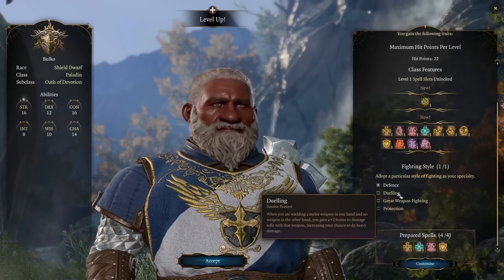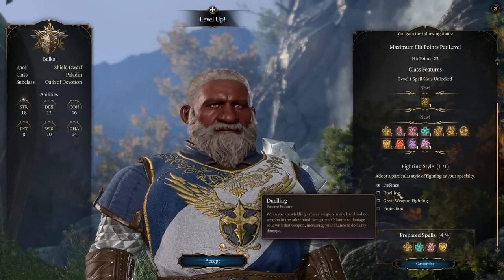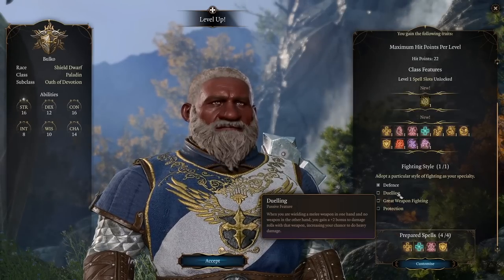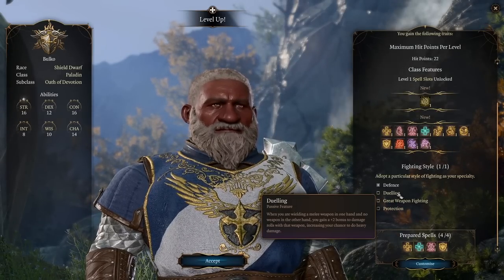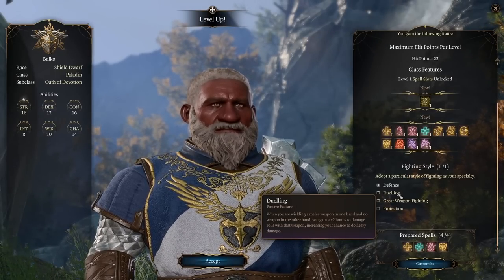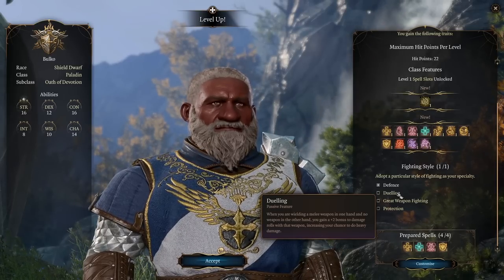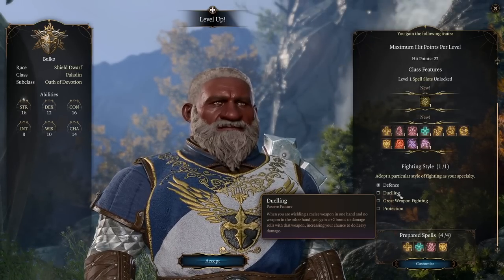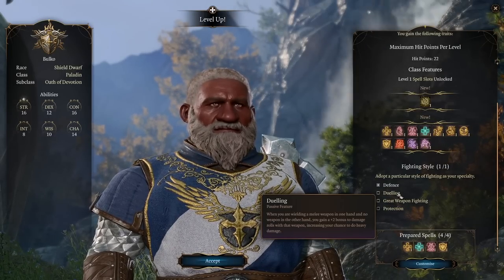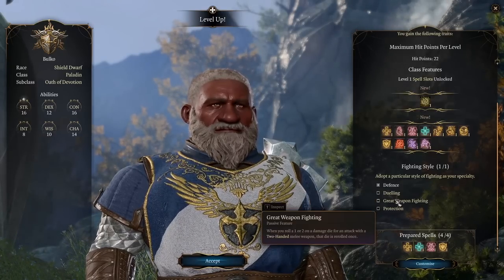Dueling gives you plus 2 damage when using a one-hander — really strong for sword-and-board, keeping your damage up while being tanky. It is probably my preferred sword-and-board play style, because you're already doing so much damage with your Smite that Great Weapon Fighting doesn't add that much more while you're losing a lot of defense. Great Weapon Fighting as a fighting style feels a little underwhelming — re-rolling 1s and 2s feels good on the tabletop but in Baldur's Gate 3 you just don't notice it as much.